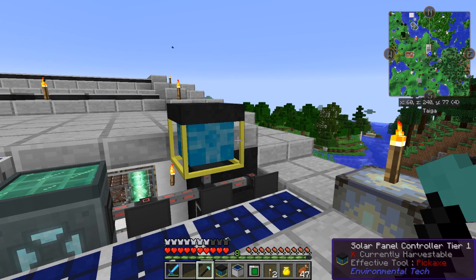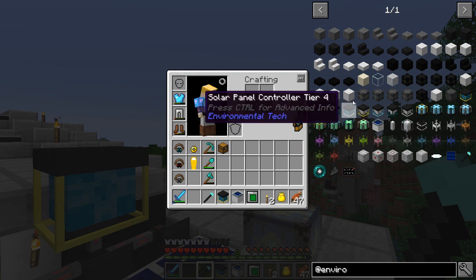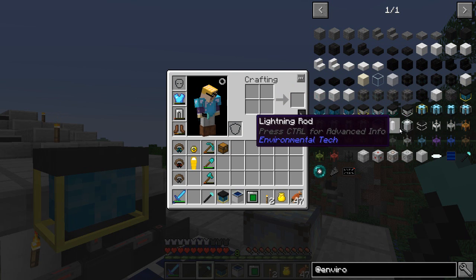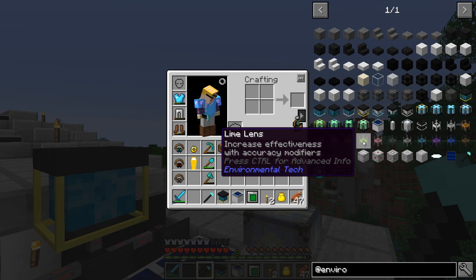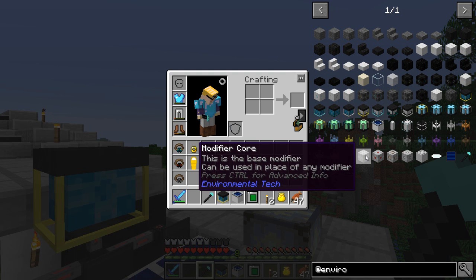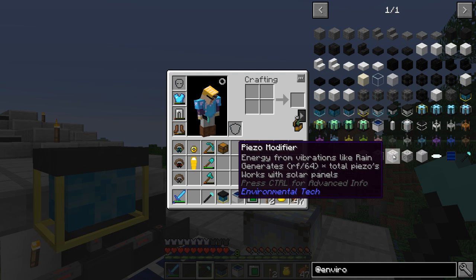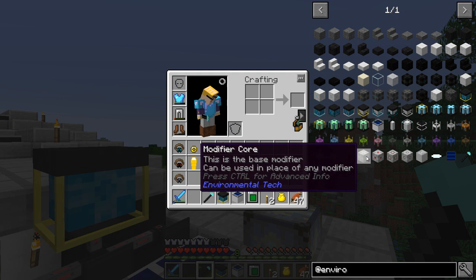Blocks required: 16 structure block tier one or above - that's the alabaster structure blocks I've been making. Four modifier core or any upgrade version, and nine solar cells. I've got to get nine more solar cells - that's a lot of lapis and a lot of quartz for the glass, but we'll do that. There's a modifier core: a base modifier that can be used in place of any modifier. There's also a speed modifier, but it doesn't work on generators. A piezo modifier generates RF from vibrations like rain.